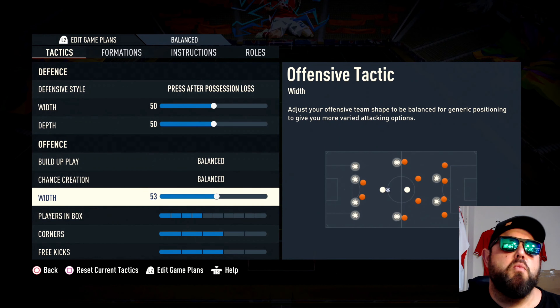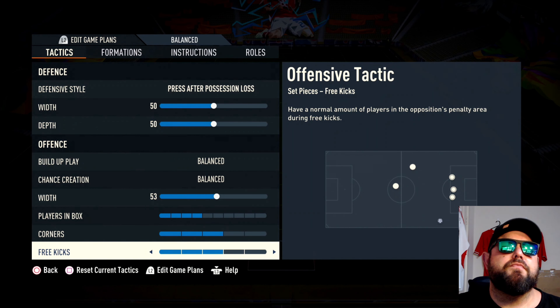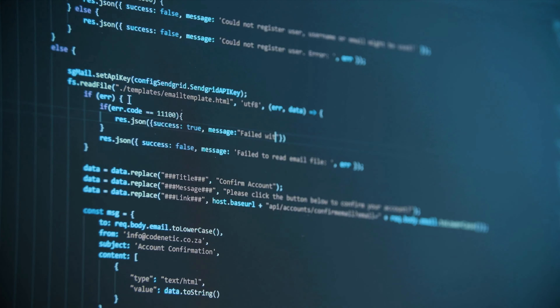Width we're going to have at 53. The reason we have the width at 53 is to get those wide players a little bit wider — not much. As for set pieces, corners and free kicks are up to you, but I leave them neutral.